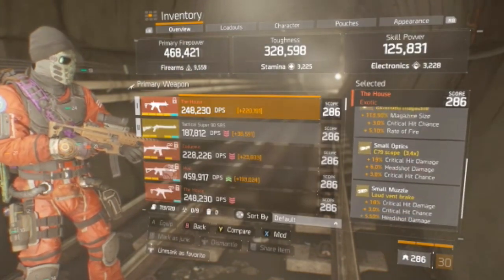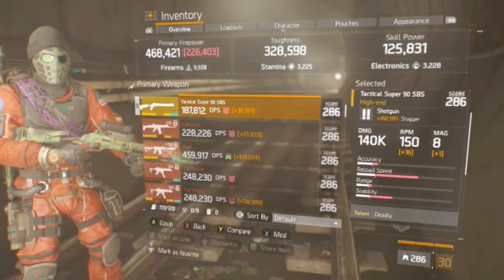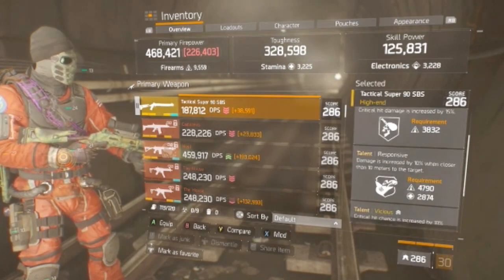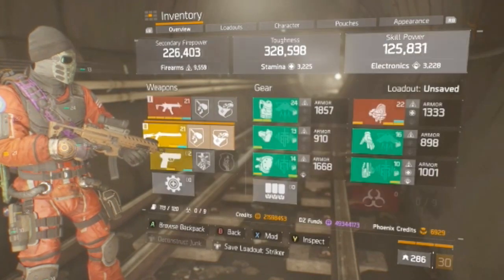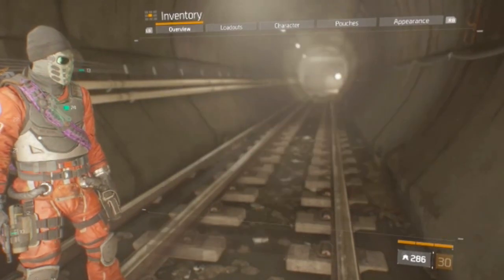I'm running it with a House that has Deadly Responsive and those attachments. I run it with a Super 90 as a backup that also has Deadly Responsive and Vicious — the Super 90 I basically just use to do burst damage if my shield goes down, but it's pretty rare. I keep my cool-headed pistol around, but that's it for the pistol.